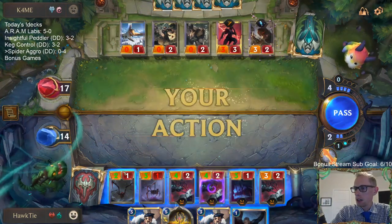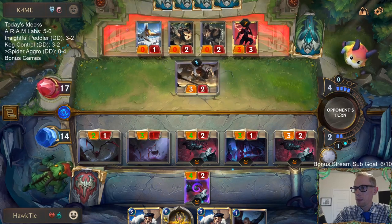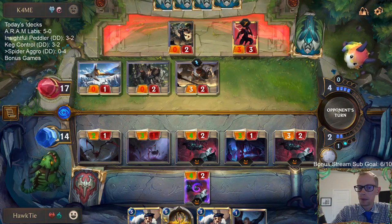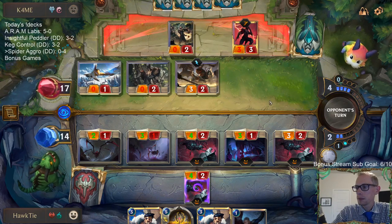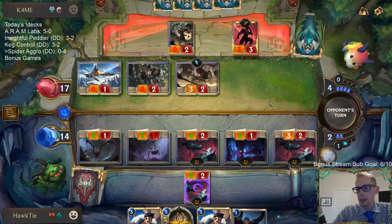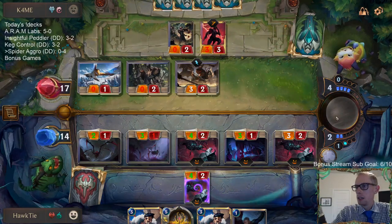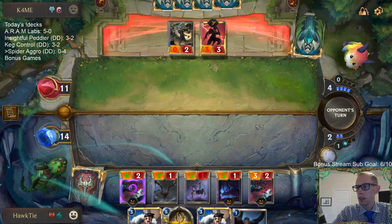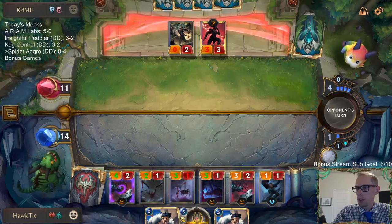That's a great card for them to have because that takes out two of my best attackers. If only Skitterer was still a three-three - this deck could definitely use three-three Skitterer. That was the nail in the coffin for Spider decks, not having three-three Skitterer. That was the one card that could kill smaller things and stay alive, but once Skitterer was two health it just made it really difficult to play this deck.